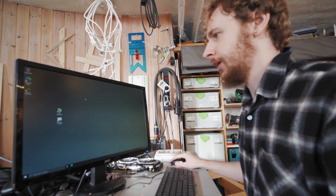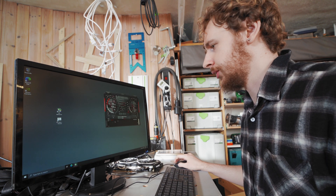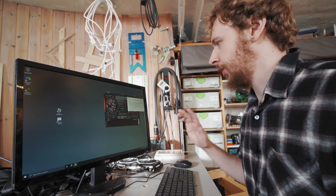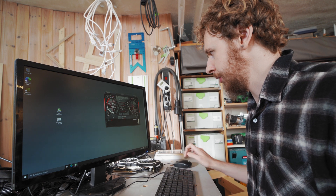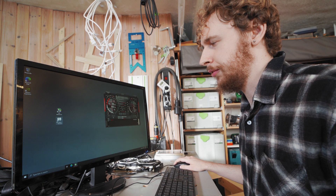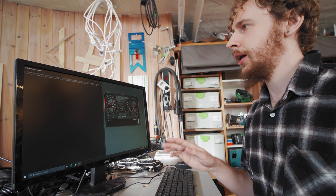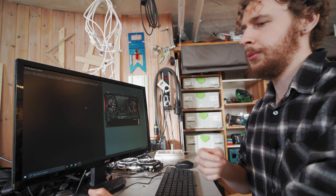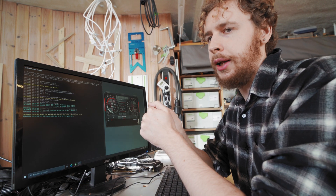First things first, let's get MSI Afterburner up — that is all at stock settings now. I'm just going to start right away by changing the fan speed to 80%, and then I'm going to fire up our miner, which we're using T-Rex miner, and while that starts up I'm just going to tell you about three things that you need to keep in mind while overclocking.